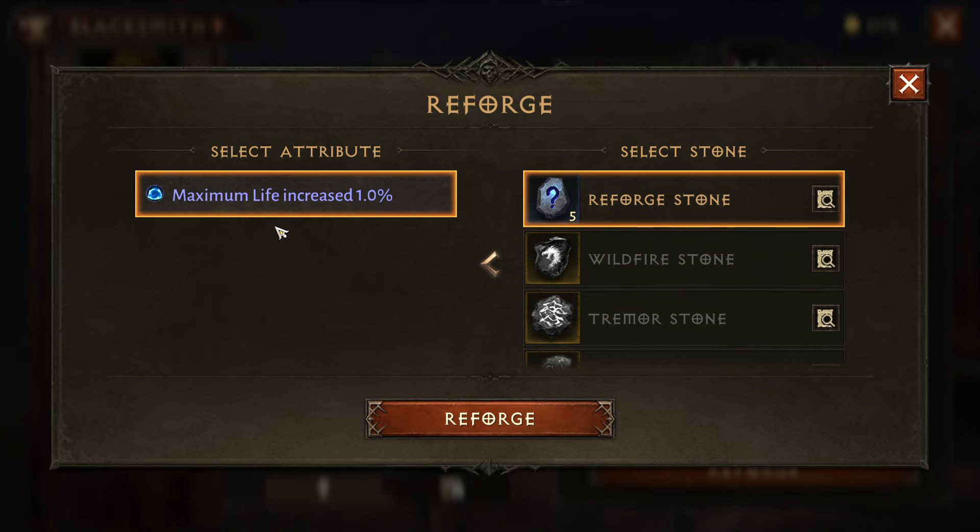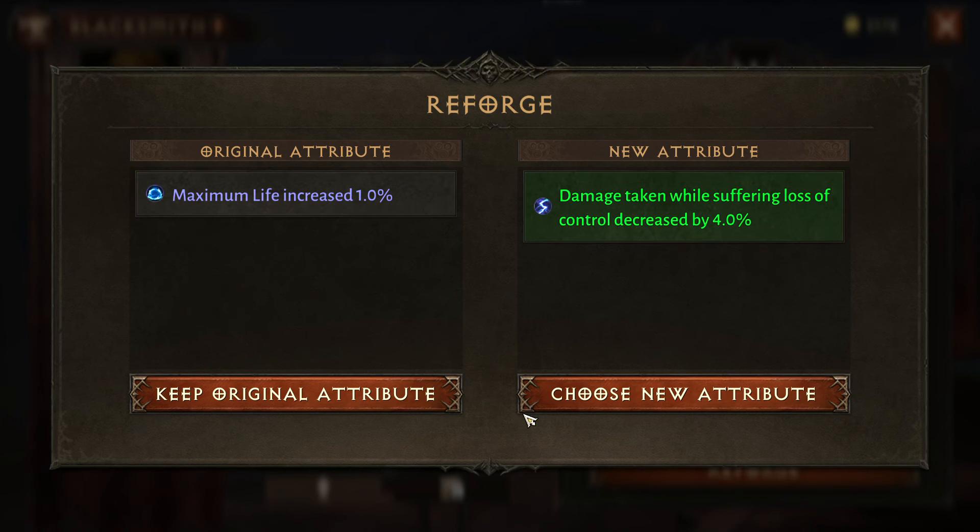You select whichever one — because as you enhance your gear you'll gain multiples — so you'll select whichever one you're wanting to Reforge, the stone you're wanting to use, and hit Reforge. And boom.